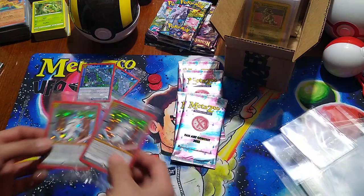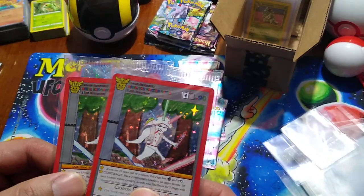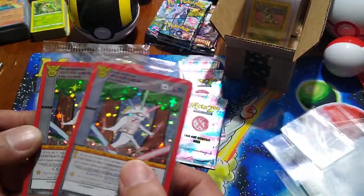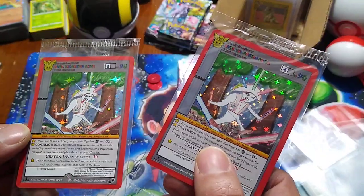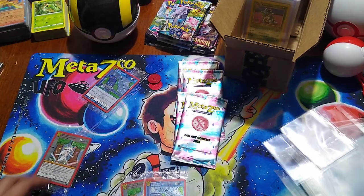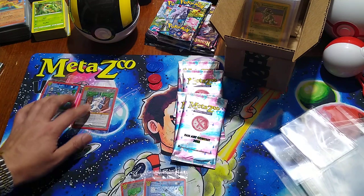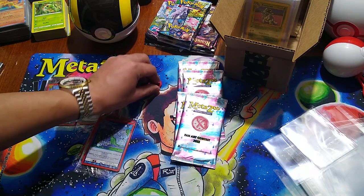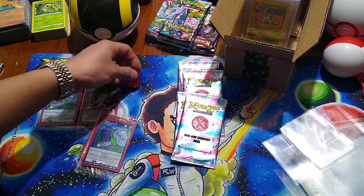That means all I really need to do is take a look and see which promo ends up being the better centering-wise. These are both actually very impeccable, tip-top shape. I might put one of these up for trade, same with the blue crane. Looks like all we need is a red crane and a green crane. I'm going to hop on the message boards and see what other patrons have got from this.